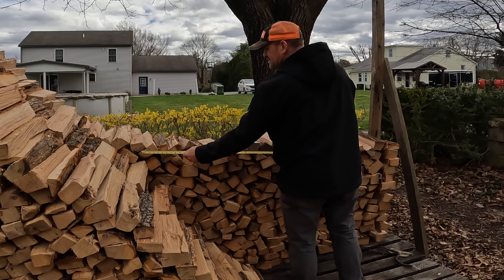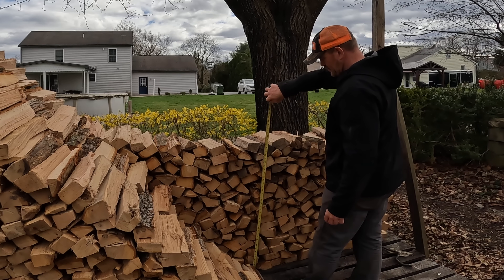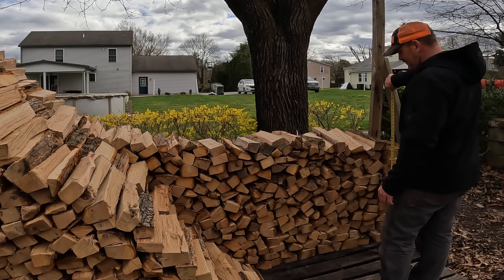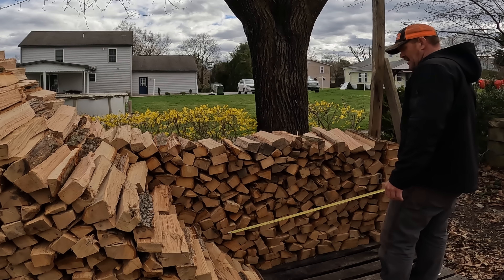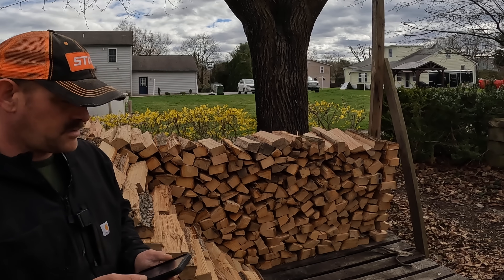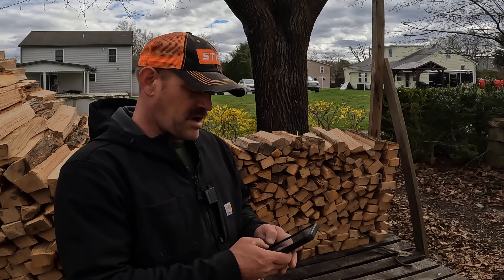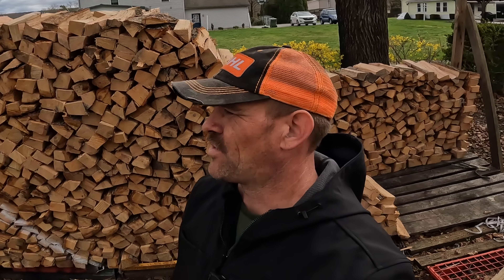All right, let's measure this short stack. We'll go from here — it's about three foot five by three foot, so I'll just call it two and a half feet by four feet. Two and a half by four by one point three gives us thirteen cubic feet. That gives us a total of 223 cubic feet. So 223 divided by 128 is one and three quarter cords.